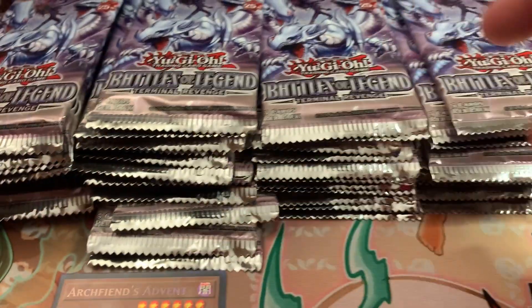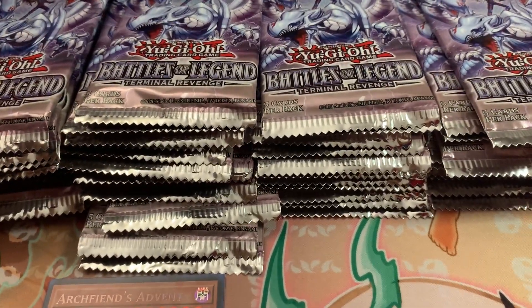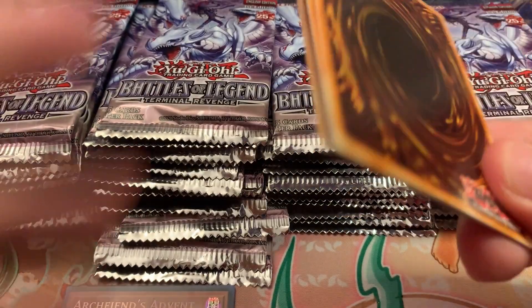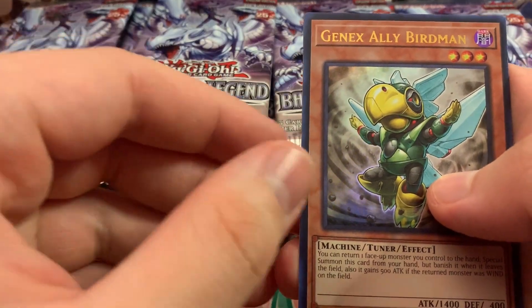We have Will Beast, Ulti Kennel Hawk, and Spiritual Beast Tamer Winda. This is the first time I'll pretty much be experiencing these cards, as I have not opened anything from this set. A few more packs — Frozen Domain again, Gen X Ally Birdman, and Georgias Swordsman of the Ice Barrier.